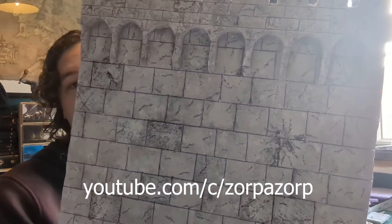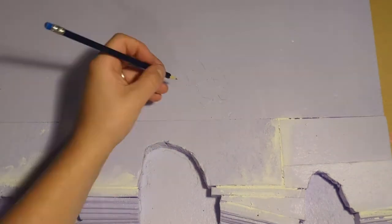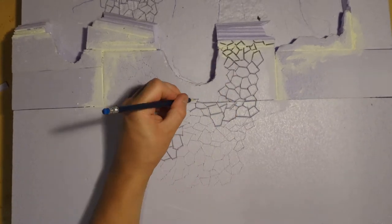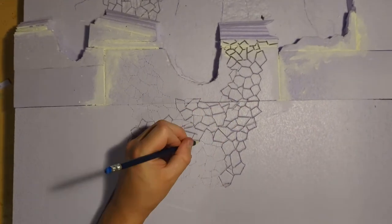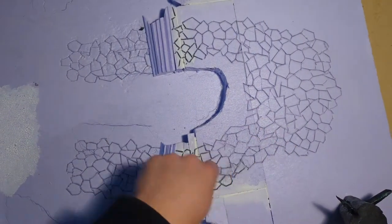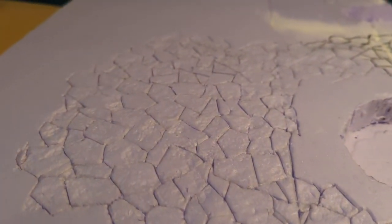Next up it's the flagstone flooring, which I've never done before — I have done stonework though, using a guide from Zorpa Zorp, and I'm going to use the same techniques just in a different pattern. I made sure the flagstones weren't too uniform and ran them in a road from north to south. I cut the pattern into the board using a knife, went over each line with a pencil to thicken up the gaps, and then pressed foil into it to create the stone texture.